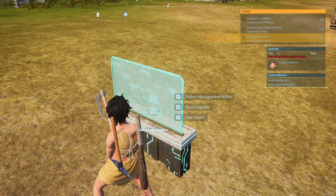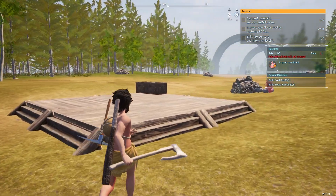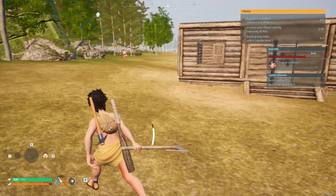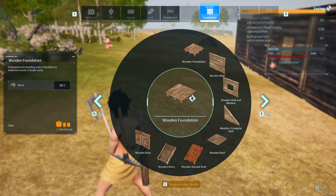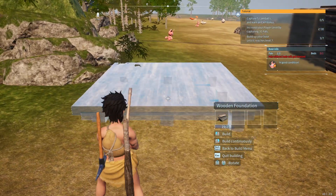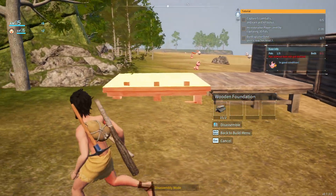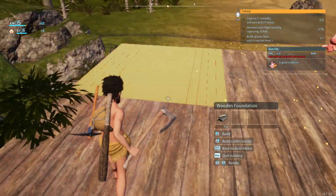So the way base upgrades work — now that we've completed this upgrade we can have more Pals on the farm. But these guys can't do much yet. Our next goal is to build a bed area for these guys. Let's just build it as an extension — actually, we won't build it as a small extension, but we will build it nearby. It's too close. Realistically I don't need too much space, so we'll just build it here and make use of all the space we can.